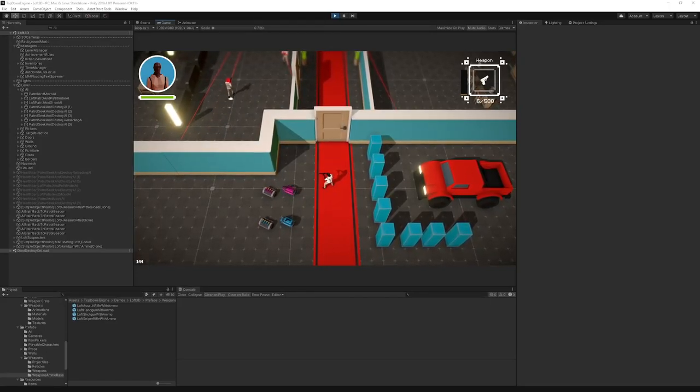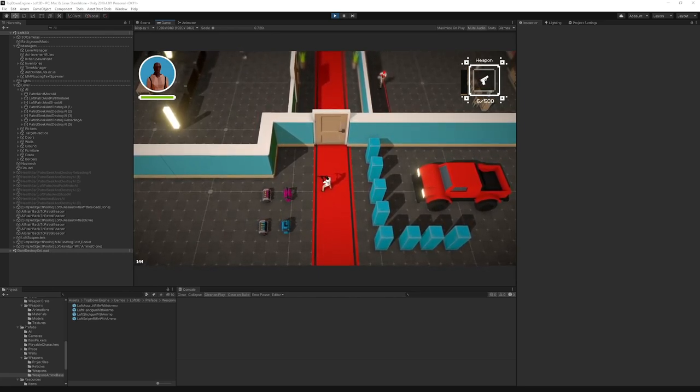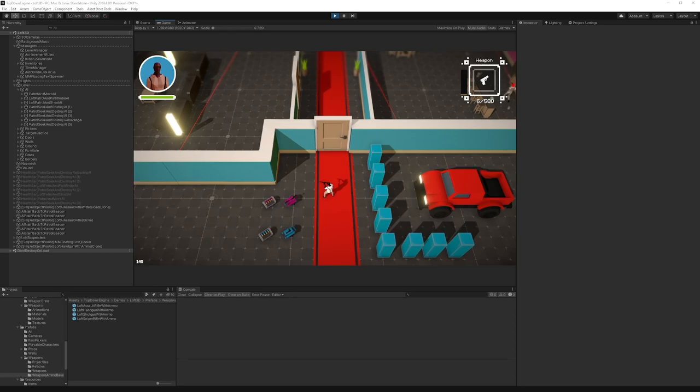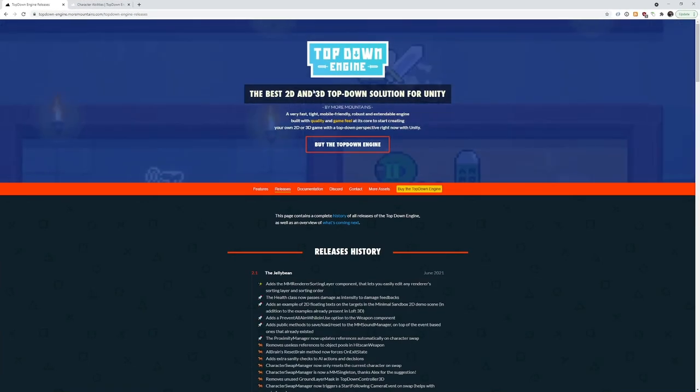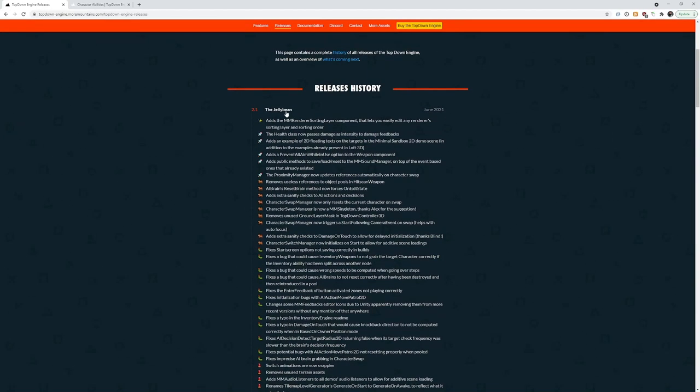Hello and welcome to this Top Down Engine video. I'm Renaud, and today we're going to have a look at some of the new stuff that made its way into the Top Down Engine since version 2.0 and 2.1, released a few weeks back. If you go to the engine's website on the releases page, you'll find the full changelog of versions 2.1 and 2.0.